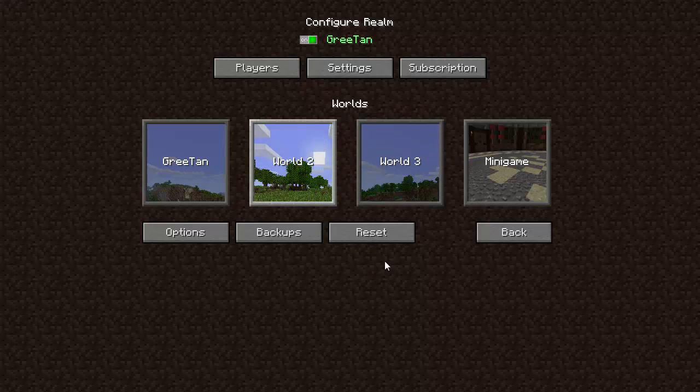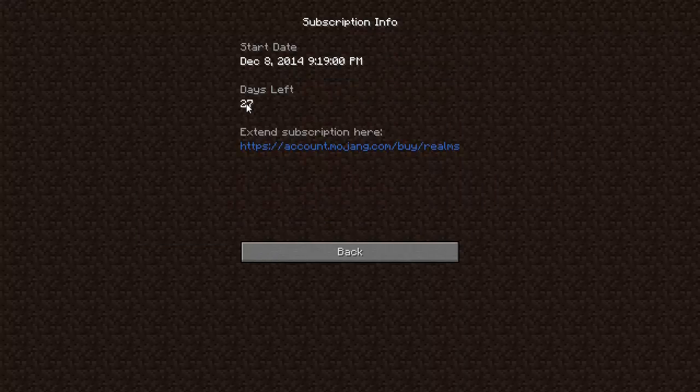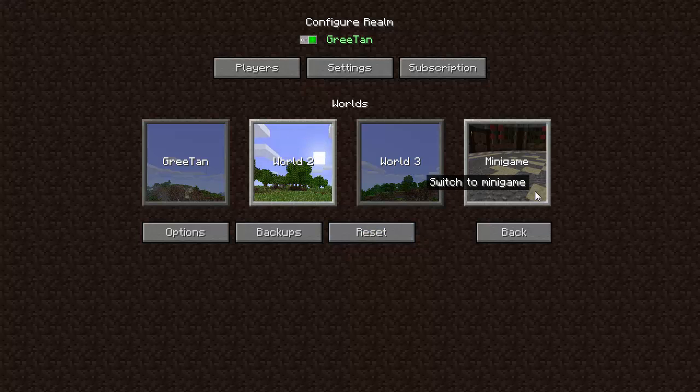In Settings, I can change the description. I can check out who wants to play on the server under Players. If I do Subscription, it shows me how many days I have left — 27 days. Under Options, I can change PvP, change the difficulty, and a bunch of different settings.